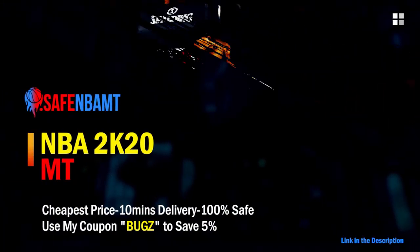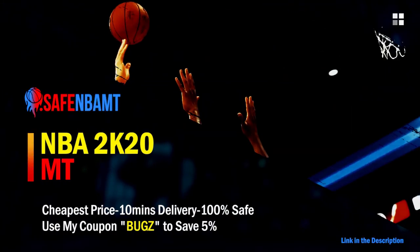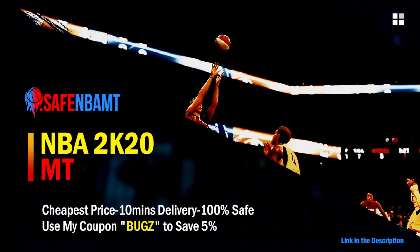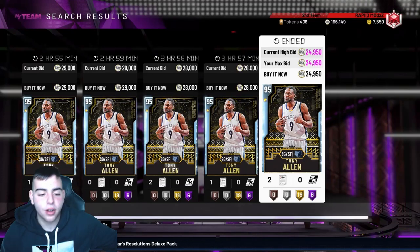What's good guys, if you want cheap, fast, and reliable NBA 2K20 MyTeam coins, head on over to nbasafe.com and use code bugs for five percent off at checkout. What's good YouTube, it's your boy Bugs back on another NBA 2K20 MyTeam video.